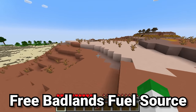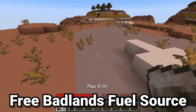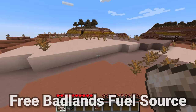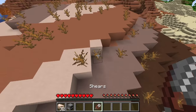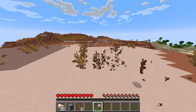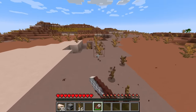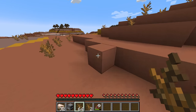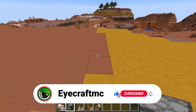A big issue you can sometimes face in Minecraft is not being able to find enough fuel to smelt your items. But if you're anywhere near any Badlands variants of biomes, here's a really great tip. Simply craft yourself a pair of shears and run around the Badlands biomes, breaking the insanely common dead bushes that are here. Dead bushes are basically as common as grass in this biome, so after maybe 20 seconds of collecting, we've already gained over a stack of dead bushes, and these can work as a fuel.